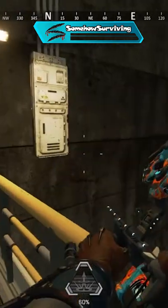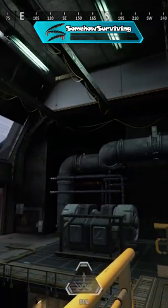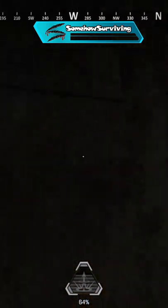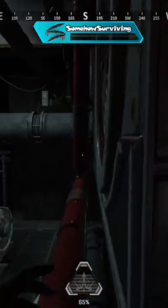So you're going to come to these stairs. Now the spot we're going for is right over there. You have to get up on this railing and wall climb this wall over to the pipe. Then you have to come over here and jump around this vertical pipe.